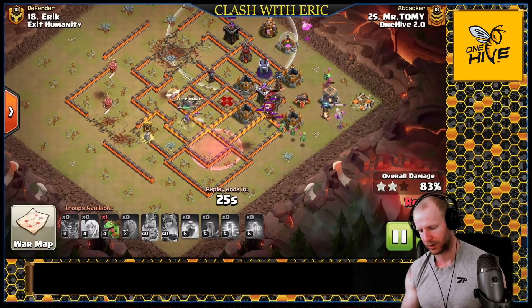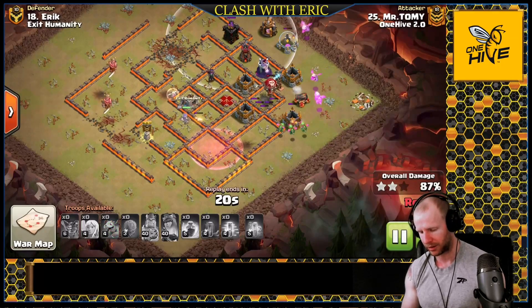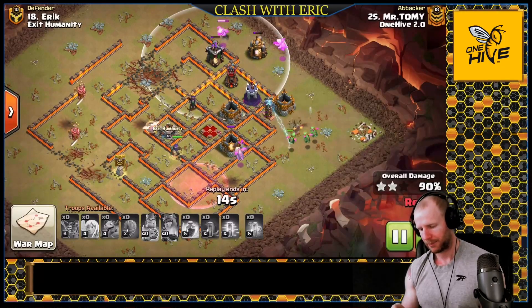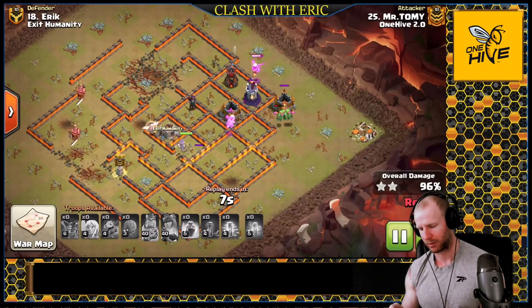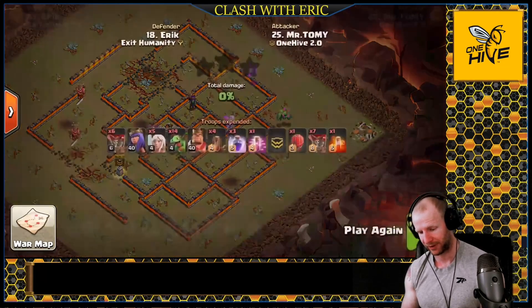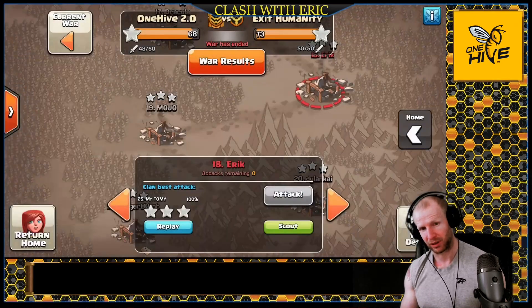He has two baby dragons left in reserve - be patient with them, don't let them clump up if you can help it. They will start to clump after they begin taking things down, but on initial placement make sure they're spread out so they can sweep around and clear defenses. He loses another baby dragon to some mines, but overall they have enough punch to make it through. Baby dragons are so versatile that if the queen can take out multiple air defenses, this attack strategy works very well.